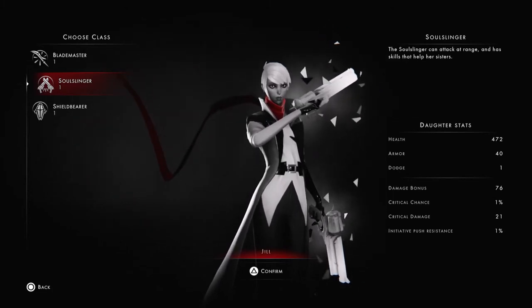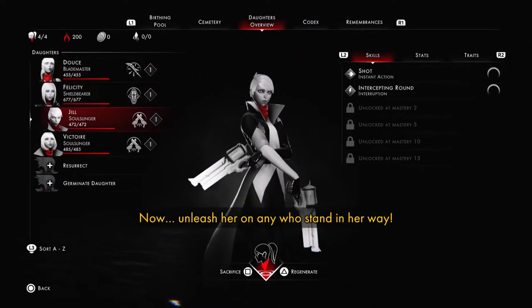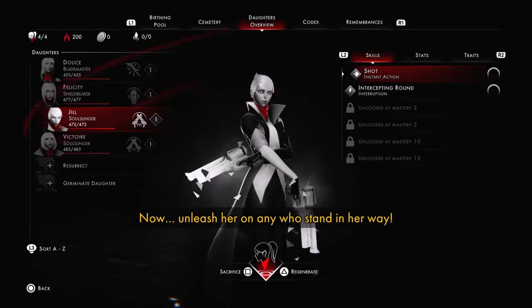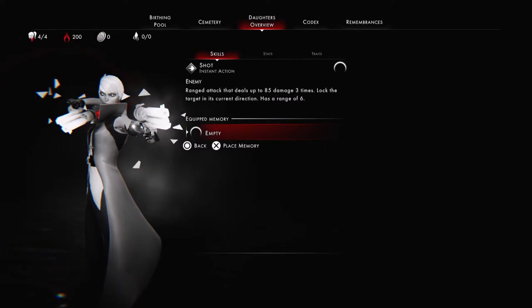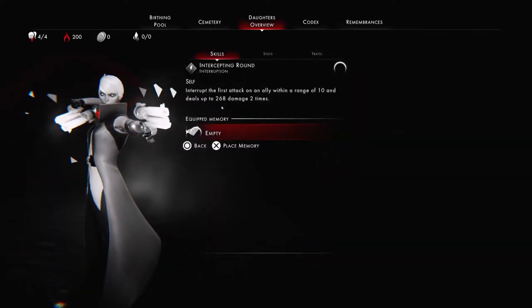At level 1, she has two different attacks: the regular shot and Interception Rounds. Both are different. Interception Rounds is the only skill you get at level 1 that can cancel enemy attacks. The basic shot has a range of 6, and deals up to 85 damage 3 times — so it's low damage 3 times, but the damage can quickly stack up. You can use this like a basic attack to hit enemies at range. The damage doesn't really change if you're further away compared to if you're really close. At melee range, it does the same damage as at a range of 6.